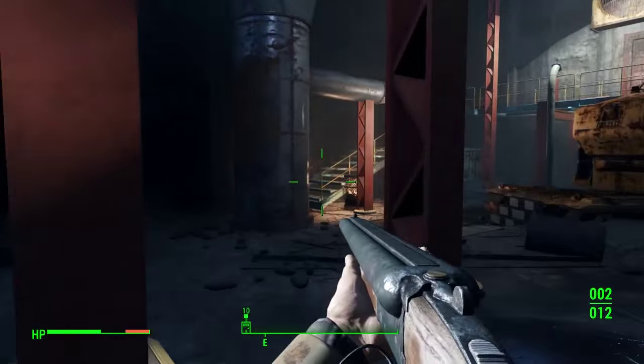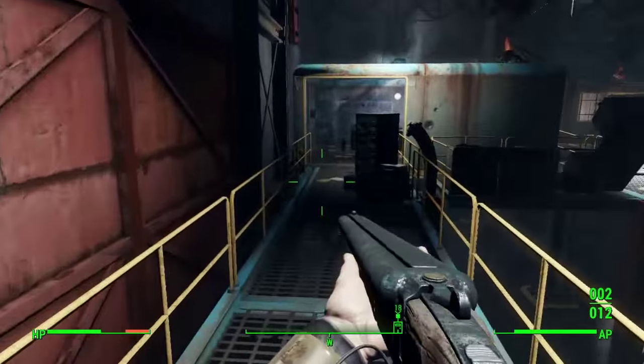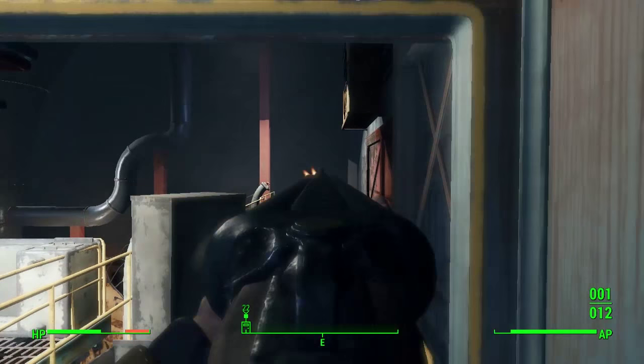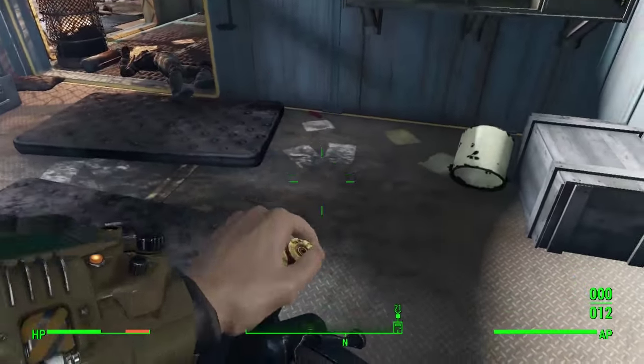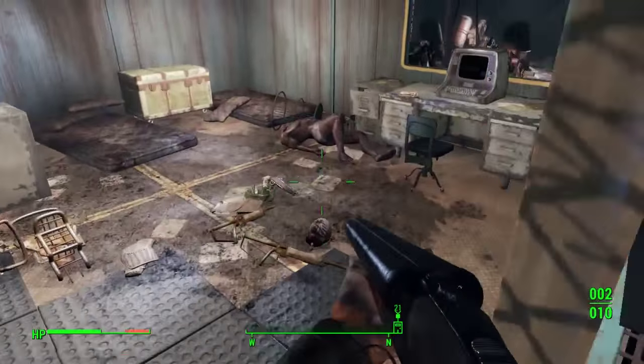The best way I played this was to stay underneath this structure over here and shoot him from his office - that worked pretty well. Most of the time Jared was just stood at the end of this door here shooting at me as I came up those steps, which is why I decided to go underneath. There are a couple of raiders in here as well.